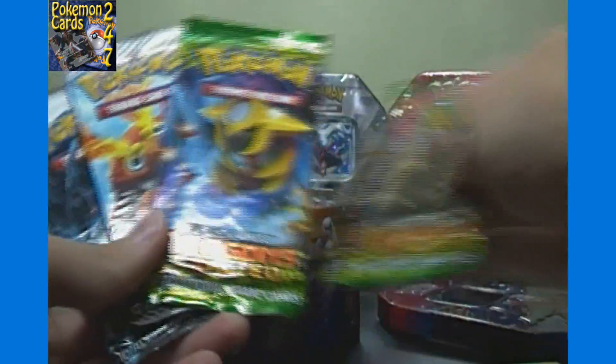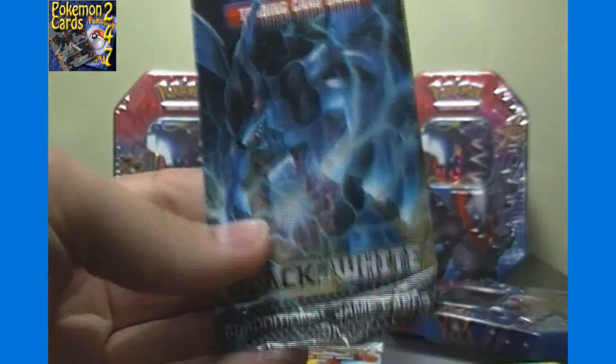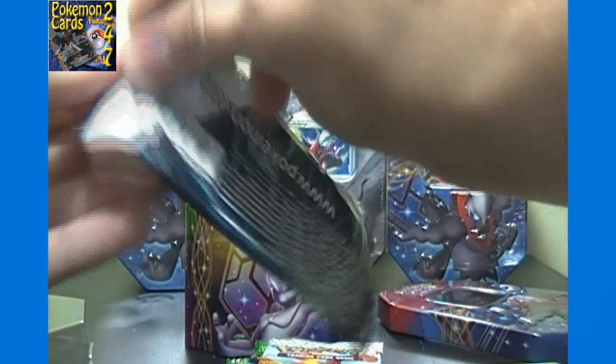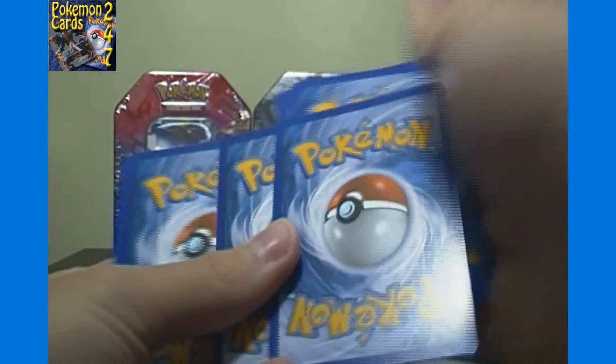We get two packs of Dragons Exalted, one pack of Emerging Powers, and one pack of Black and White. It seems like all my Black and White packs have Zekrom on them. Black and White has no code card — the code cards were a hobby exclusive for that set. All the other packs should have a code card included.